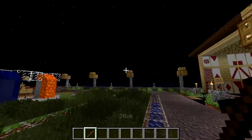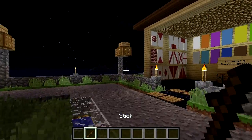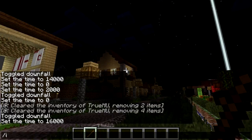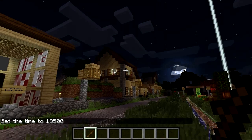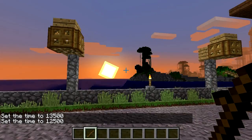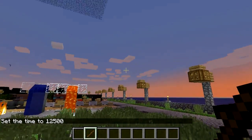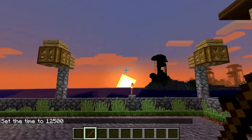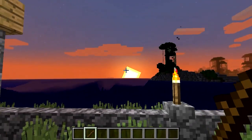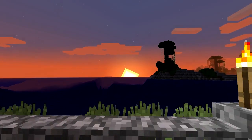Pretty much the only icon change — we've got a stick here, it looks a little bit more like a twig. More realistic, I guess. There are also better sunsets, so let's do time 12,500. There we go — orange sunsets! Yeah, look at that — my world is turning orange on the sunset side. So beautiful!